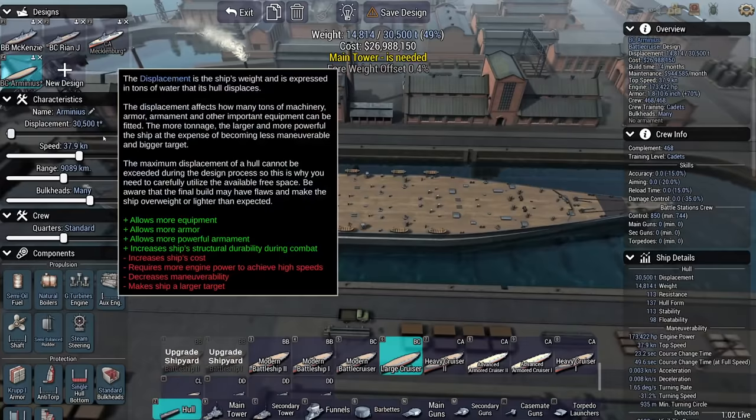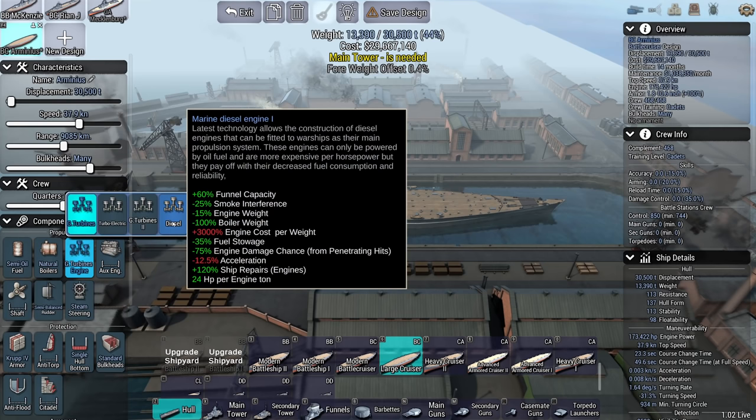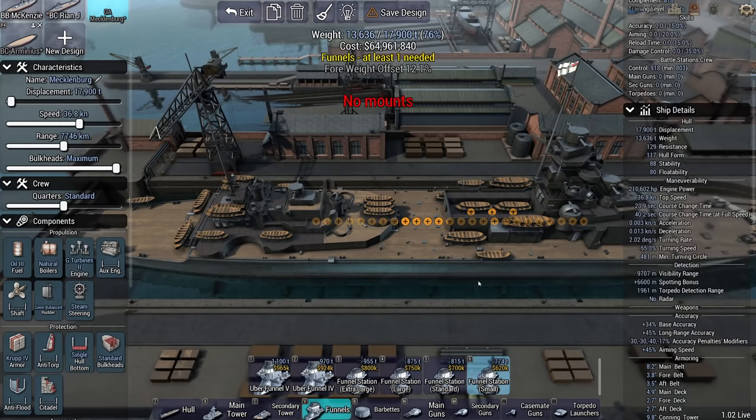The large cruiser starts out at 14,000 range. If I slim it down, it's going to do 9,000 — that's fine. This thing is 30,000 tons. I'm trying to keep these things cheaper. But the moment you start upgrading engines, you're already sitting at 52 million without towers. I want to keep these fairly small and maneuverable — this is a 934-meter turning circle versus 481 for the alternative. We're going to stick with this design.